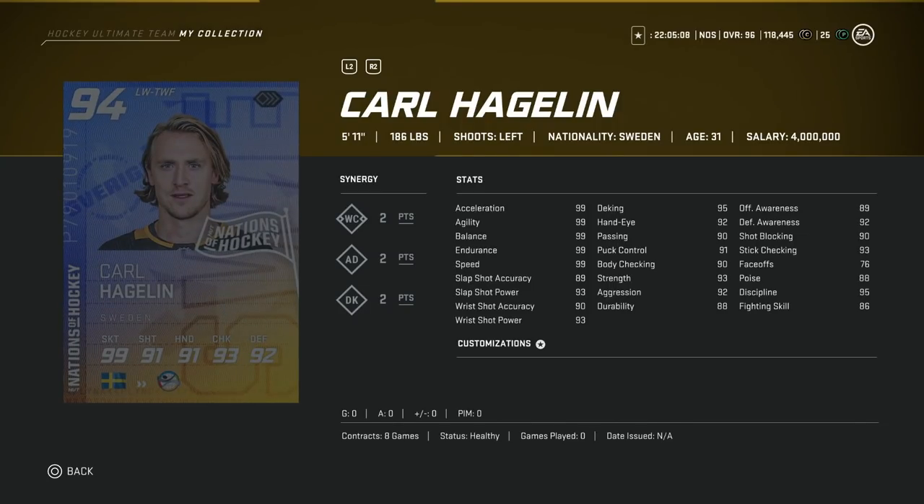Then we've got the 94 Carl Hagelin. He's 5'11" with 99 skating, and his shooting is at 93 power and 90 accuracy. Hand stats: he's got 95 deking, passing at 90, body checking at 90. Because he's only 5'11" and his accuracy is under 90 for the cost he's going to be as a 94, there are better options for sure. The fact that you can't put him on center means he's just a left winger card. In my opinion, there are just far better options at this stage of the game.